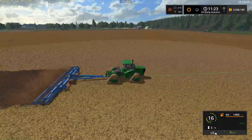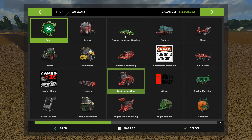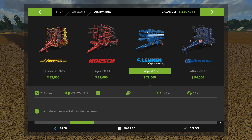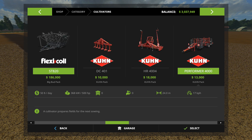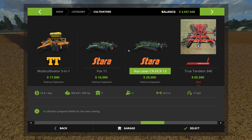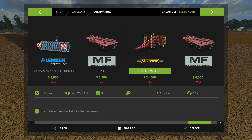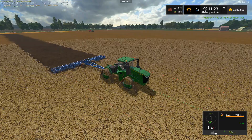I may upgrade this cultivator at some point — it's 12 meters I think. In real life this thing is quite expensive but in the game it seems like a small one. This is a pretty big tractor — about 620 horsepower. Theoretically it could pull the 14.5 meter one, or the flexi-coil, or the cross accelerator which is 15.5 meters. We'll stick with the Lemken for now.